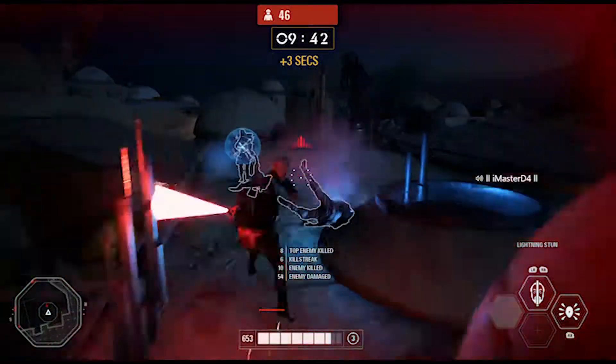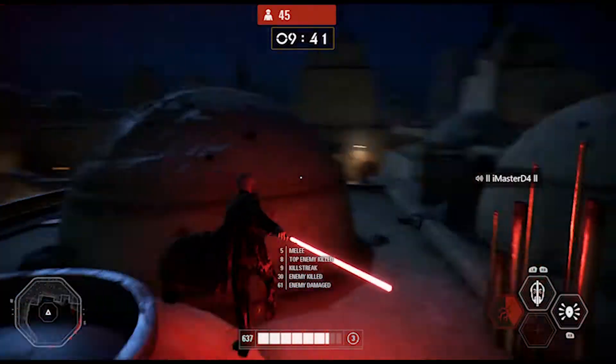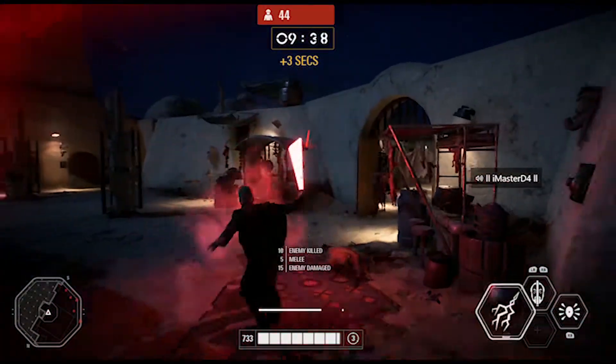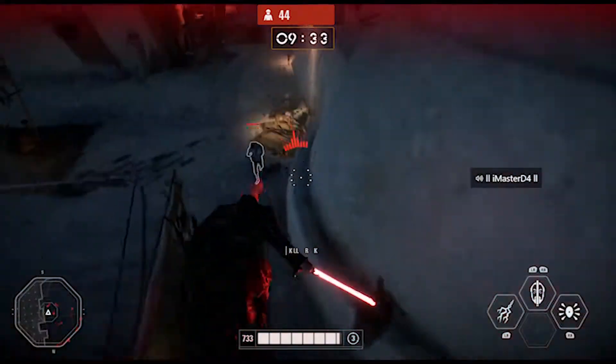Here I go using the lightning stun again — boom, took out two of them, instant death. Now if you're using this on a Hero, you probably won't take them out immediately. But since these are bots and they're kind of low level, yeah, you're going to be able to take them out pretty easily. These are only on Recruit difficulty, just so I could show you guys how Dooku is and how he acts.